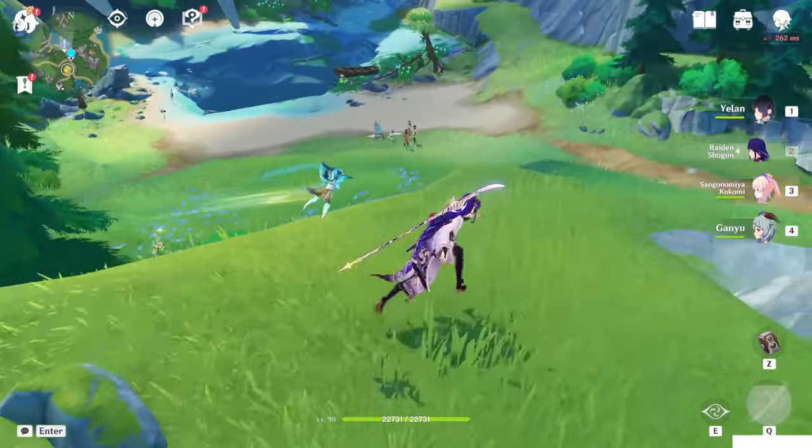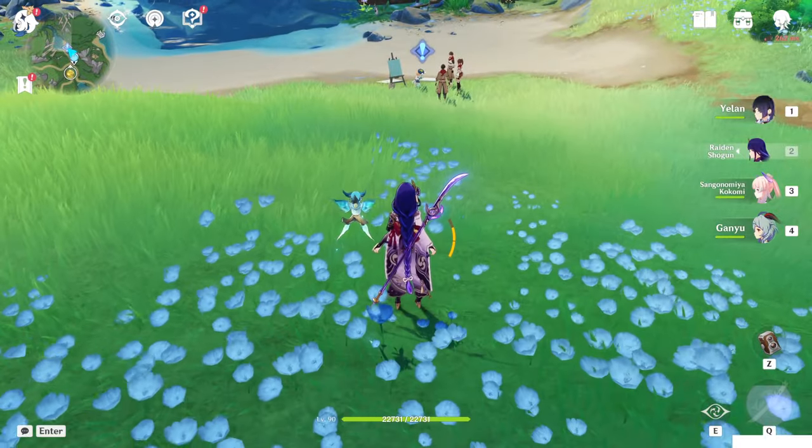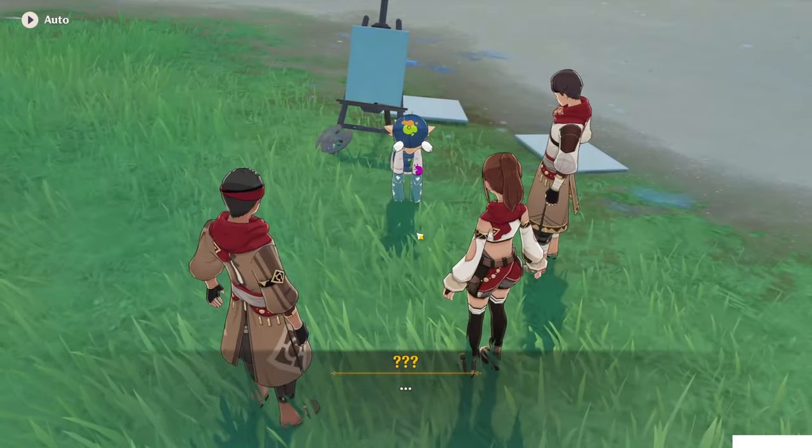Just in front of the statue of the seven you will see this small icon. When you get close enough you will start a dialogue and Paimon will ask you to go help. Just get close enough and interact with them.